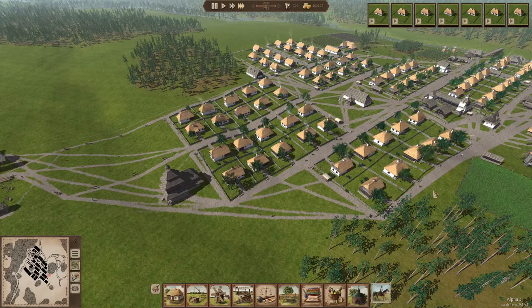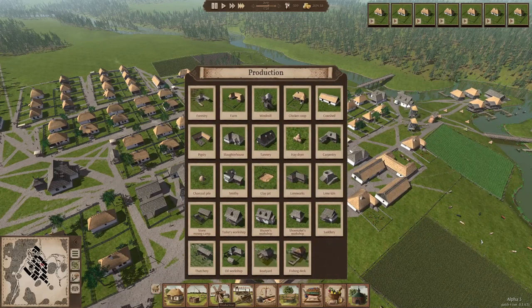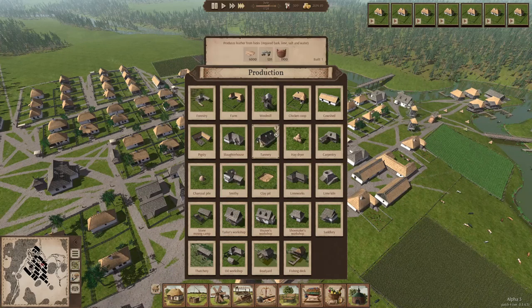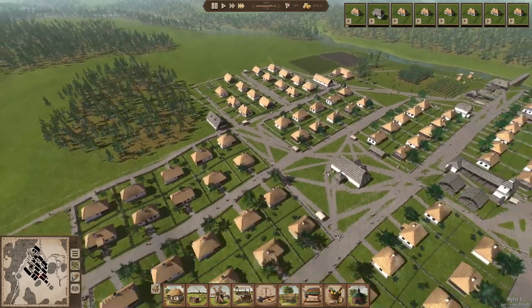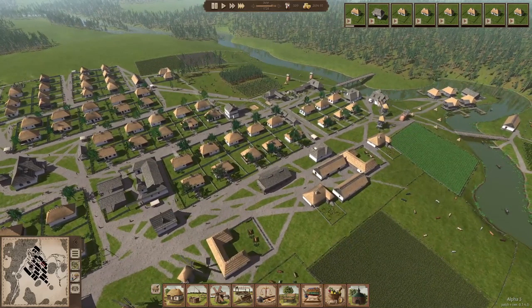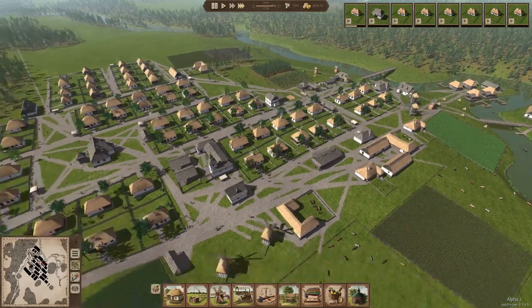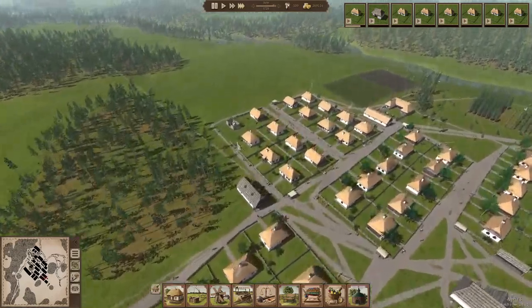New houses will come on — perfect. We are creating tannery stuff now, so leather — we should do something with that. Produce shoes from leather, so we should get a shoemaker. We'll put it next to this guy, after that house is done. I want to see a shoemaker — I want us to be able to make shoes, and I don't think we have a shoemaker already. No, we don't. Let's make some shoes. The last house is being built here, which is good.